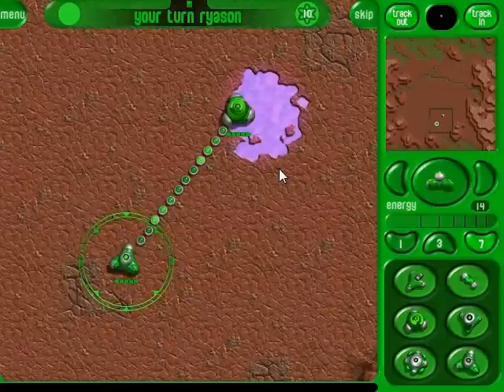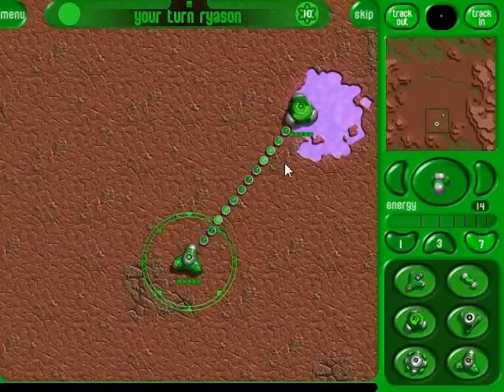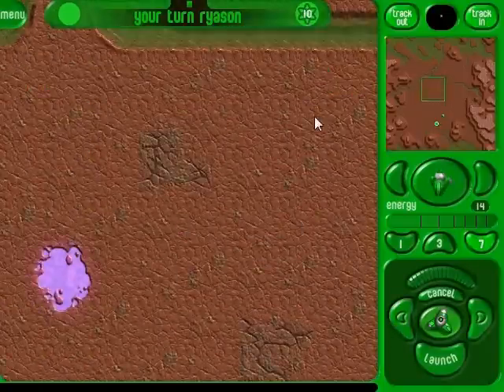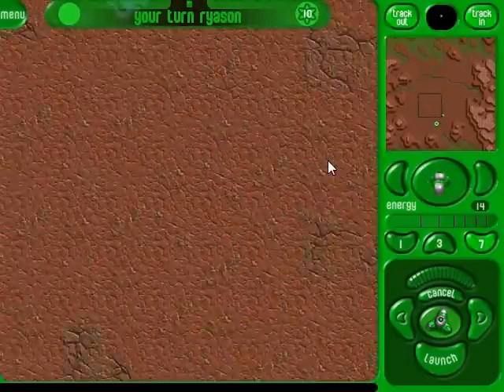We just place an energy collector — let's collect energy from energy pools. If you place an energy collector not on an energy pool, you won't get as much energy from it. You'll only get one, whereas when it's on an energy pool you'll get three. Normally you get seven energy per turn, but we're getting ten because we have an energy collector on there.